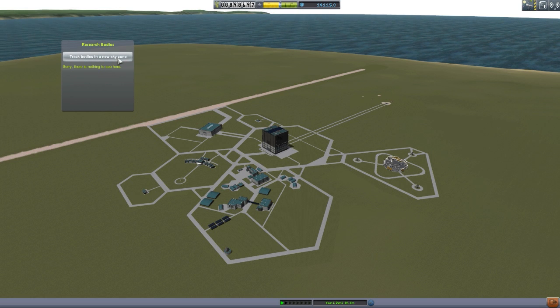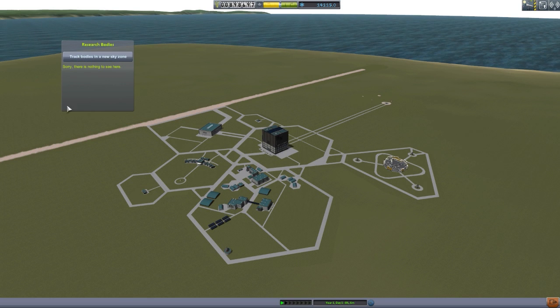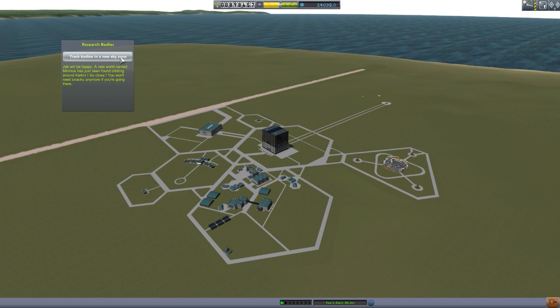This is why I don't like this beginning part — you're just sitting here clicking this button over and over, getting nothing. Until you actually find something, this is what you're limited to. But there we go — a new world named Minmus has just been found orbiting around Kerbin. So close, you won't need snacks anymore if you're going there. Very good, we have discovered our first celestial body.